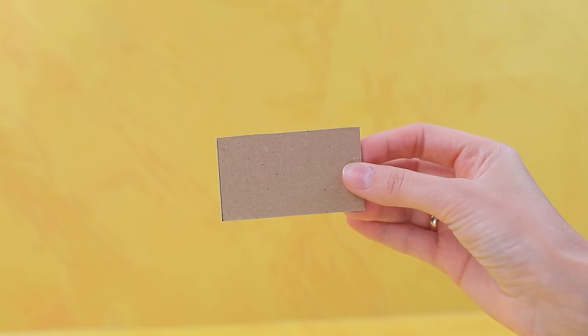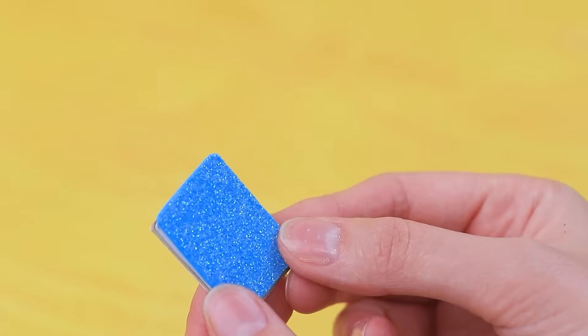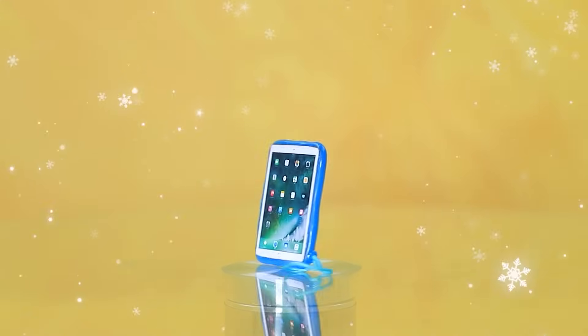Cardboard is needed. Glue the display, make a case from foam paper, and edge it with hot glue. Add a loop. iPad with high-speed internet is ready.